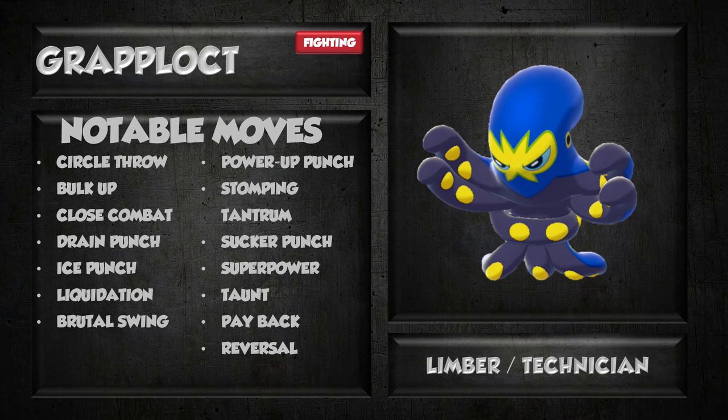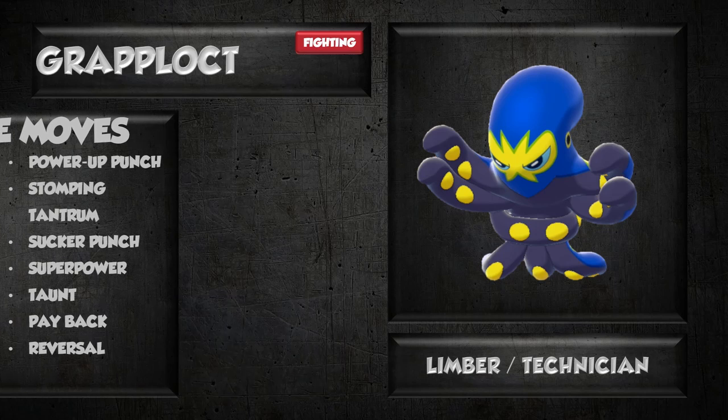It's also got a couple other physical coverage moves. Ice Punch is cool. Liquidation is a good move as well. Brutal Swing is interesting because it gets that boost from Technician, so in doubles Brutal Swing could be a very good move to run. Stomping Tantrum is an option if you wanted a ground move. It gets Sucker Punch, so it gets some priority. Payback is an option, although I wouldn't really want to run Payback because you probably won't be getting the Technician boost since you're so slow. Reversal is another option, not a great one. It also gets Taunt, though I don't think you'd want to run Taunt on a Pokemon like this.